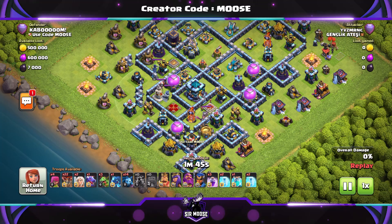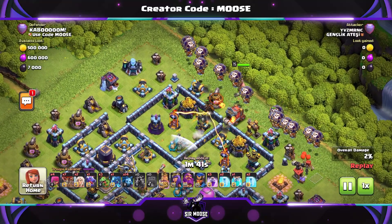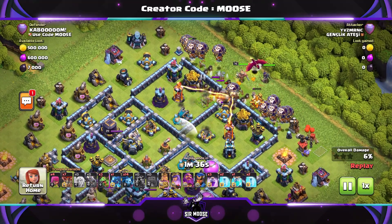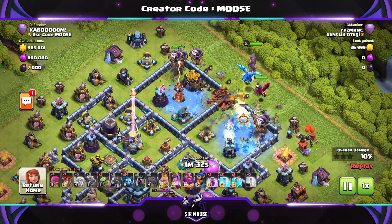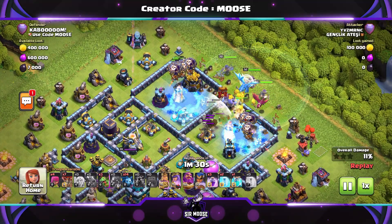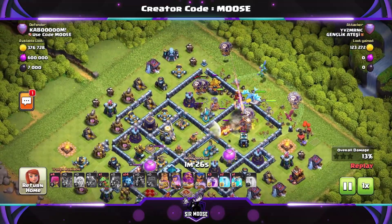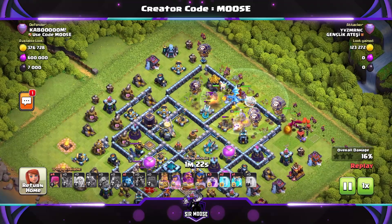Here's our first replay. Troops available: loads of balloons, a couple of healers, a dragon, baby dragons — pretty much all airborne units — and max level heroes. Even a clone spell there, which you don't often see. A couple of freeze spells and some rages. They're going at the Town Hall from the opposite side, and the baby dragons have just flown out of the forest.